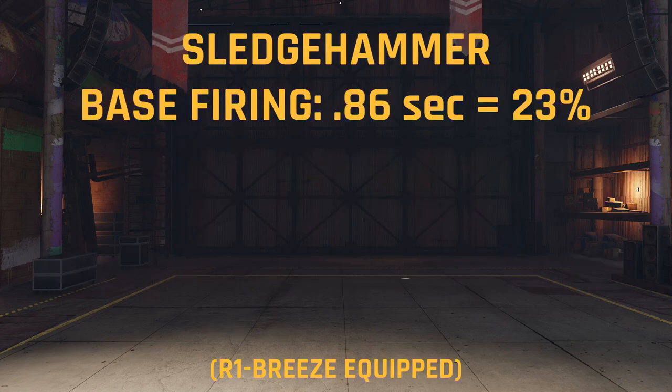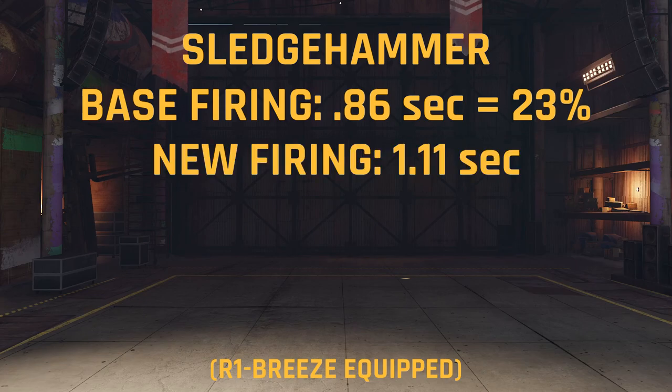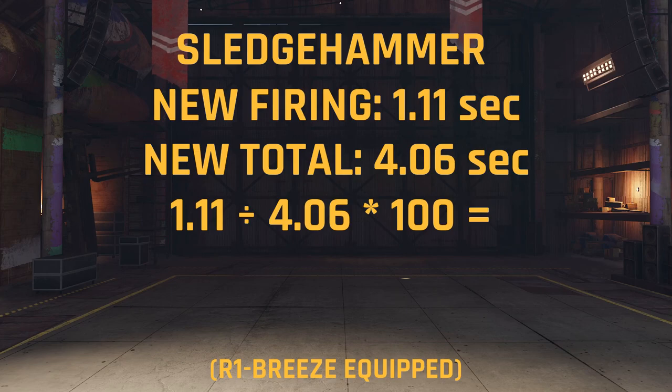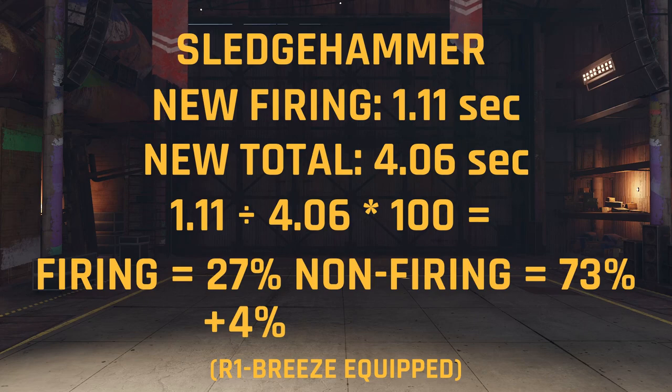Now let's look at the Sledgehammer. The baseline firing phase was 0.86 seconds, which made up 23% of its cooling cycle. Adding the R1 Breeze increased this phase to 1.11 seconds. Dividing into our new total and multiplying by 100 gives us a new ratio of 27% and 73%, which is a firing phase increase of 4%.